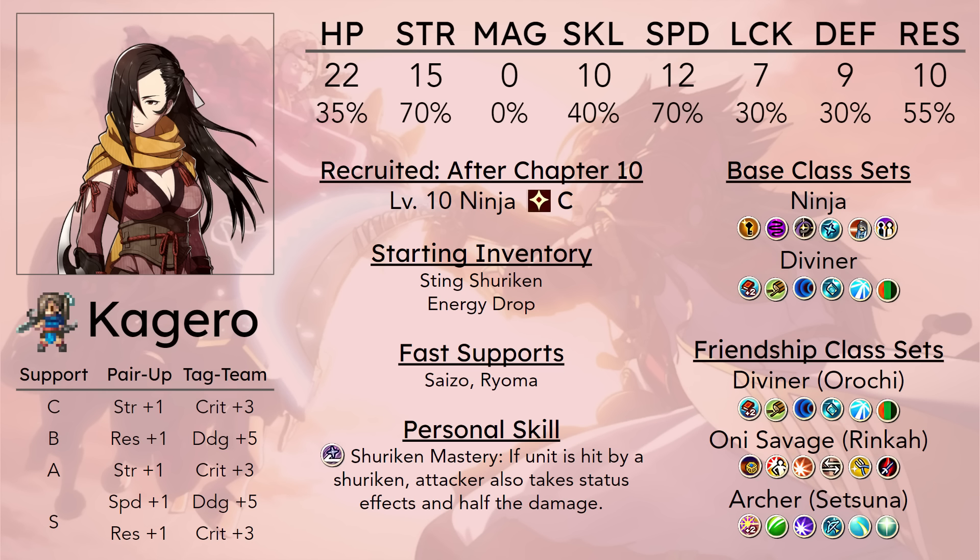Kagero is the ninja that is focused the most on strength. She starts with a base of 15, which is kind of crazy by this point in the game. Her growth in strength is 70%, along with her speed. Although her speed is not quite as amazing as her strength stat, she actually has just one more base speed than Saizo, who isn't really the fast ninja. Kagero will have enough time to make her growth rate actually matter, ending up with a significantly higher speed stat than Saizo if raised long-term, but her base is not great.